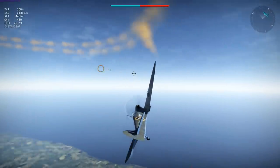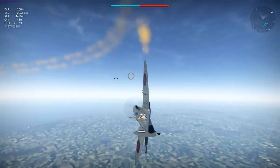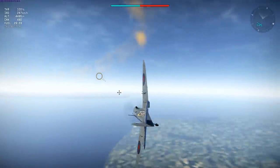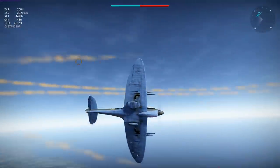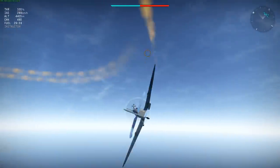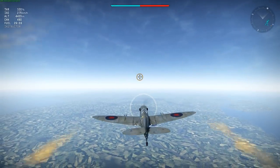As I continue turning the plane loses speed. Once I hit 290 km/h IAS, it's no longer overlapping the smoke like it was, and as the speed gets lower the plane continues not to turn as well — which is also a common trait among Spitfires. So that's the elevators; let's see how the rudder compares.